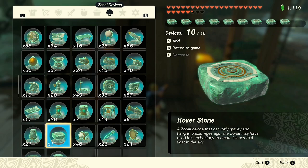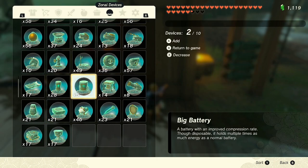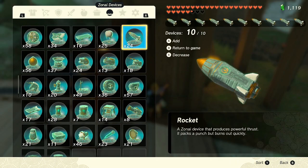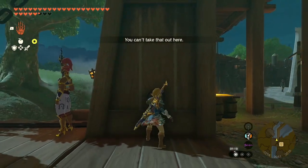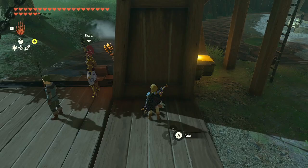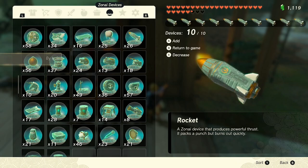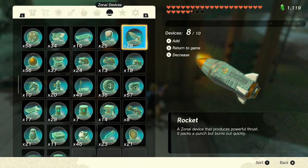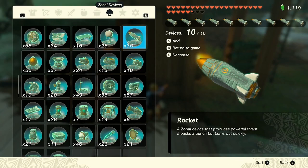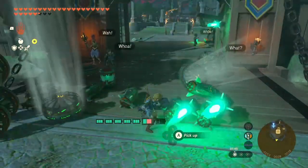The last duplication glitch works with Zonai capsules and uses the same idea of pressing both B and Y simultaneously. To set it up, find a wall where you can place a Zonai device and it shows the placement limit message. Step back a few steps and place down 10 devices — it should place most but not all of them and still show the message, meaning you've done the first part right. Now open the menu, select another 10 devices, and press both Y and B at the same time. No more items can be placed down but 10 items will be added to your totals in the menu. This glitch can be used to get a bunch of specific Zonai capsules instead of using the gacha machines.